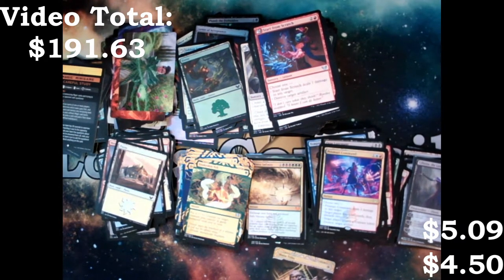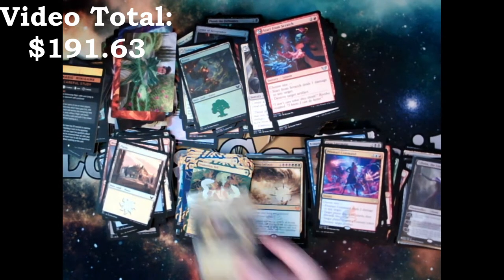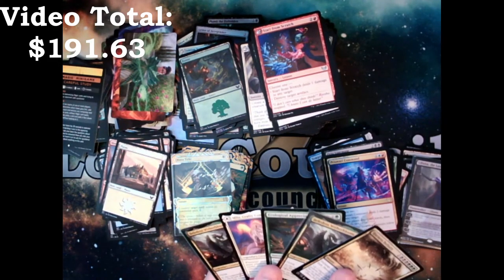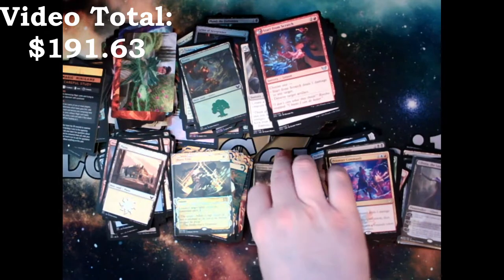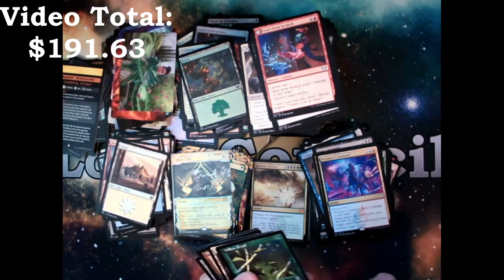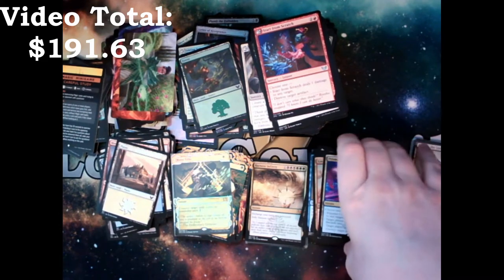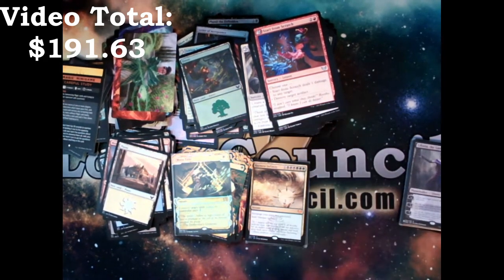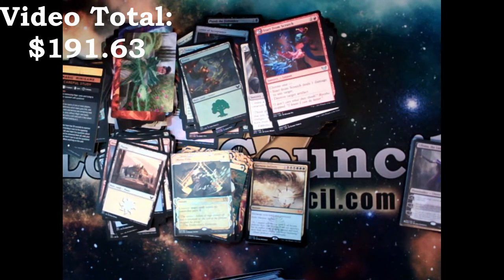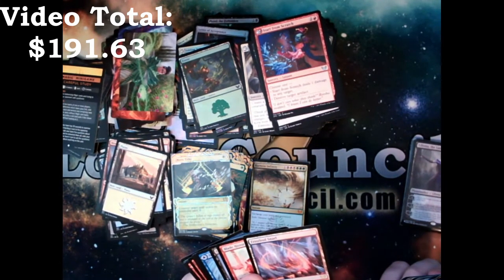I think we did pretty good here. We've got two foil Mystical Archives, we've got five Mythics — I'm going to repeat but I'm not going to complain about the Mythic repeat. We did get one Mythic on the list — super spicy hit. Waste, which is decent. Power Stone. And we got a fistful of rares, with I think two other reveal lands. The Snarl and another Snarl.